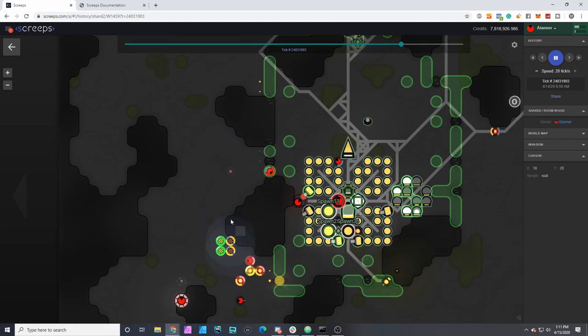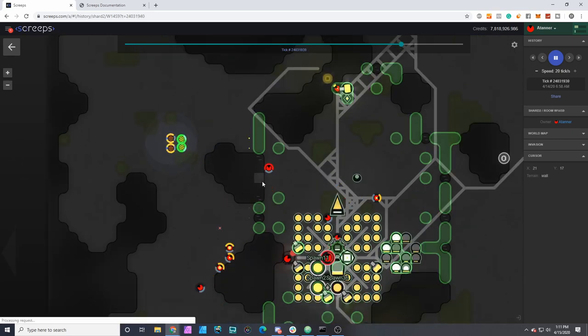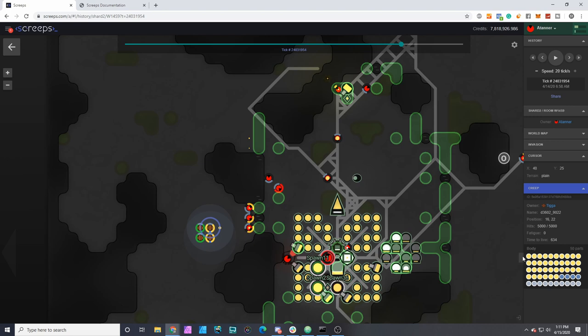It looks like he just keeps bouncing around between the different wall sections as my militia follows them. This is a pretty cheap way to counter this attack. The catalyzed dismantle boost is able to do four times dismantle effectiveness.